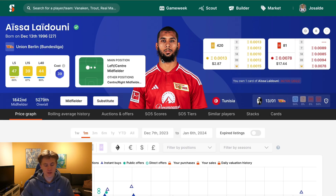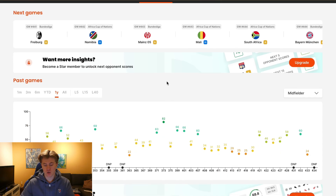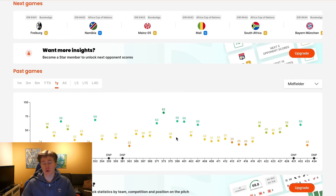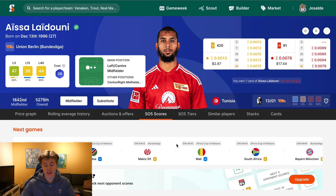The next player is another AFCON player — Aissa Laidouni. In terms of price, fixtures, and how nailed he is, he's the perfect player. Some of his scores have come off the bench, which is a reason he has a pretty low L15. But for Tunisia he is a nailed starter. I've talked with some Tunisian fans — he's an engine, a fantastic player, and I think he will be very important for Tunisia. He should beat his L15 almost every single game. In terms of price, also very fair.